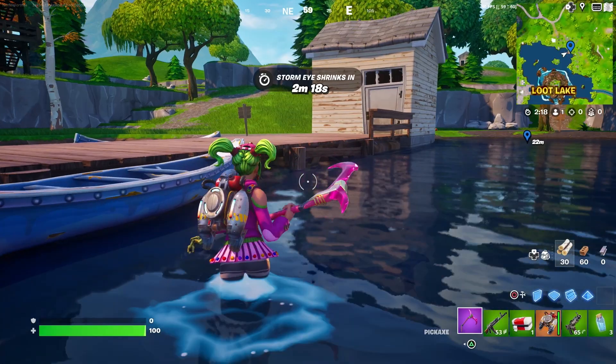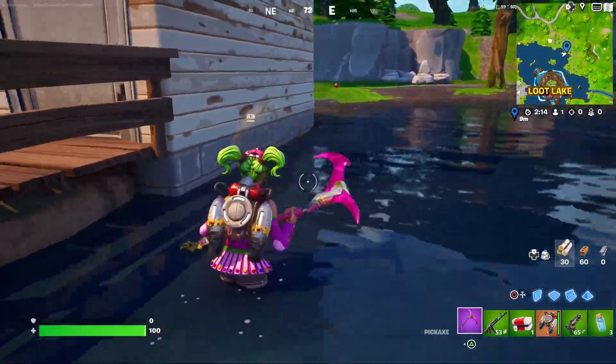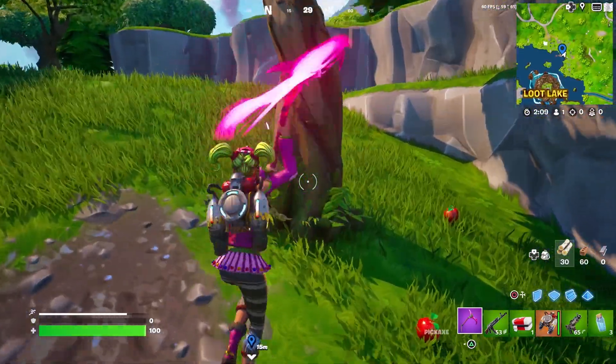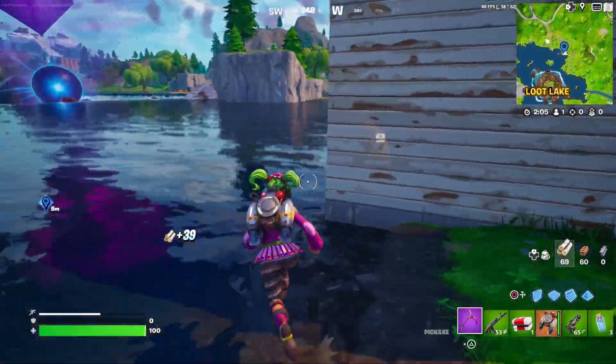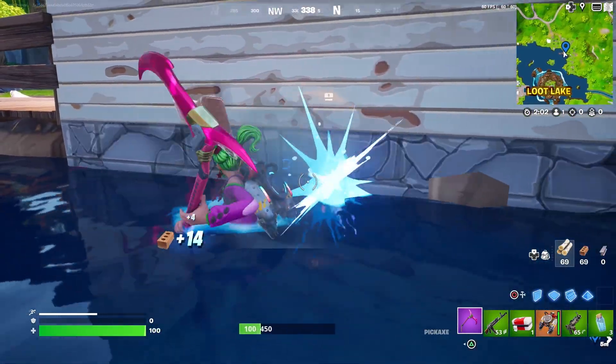You're gonna have to come to this exact location where I'm marked on the map — there's gonna be a small boat place. Once you're in this location, you need to have some mats; 50 mats would be just fine. Once you have the mats, you're gonna have to destroy the bottom of this small hut kind of place where there is a boat.